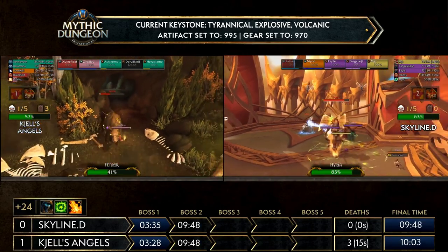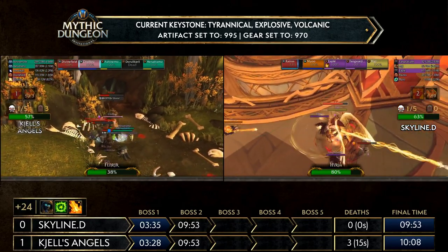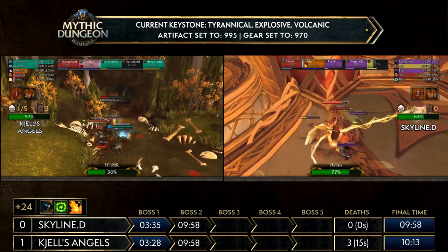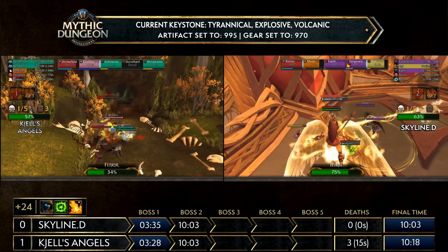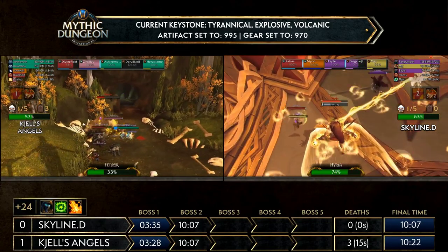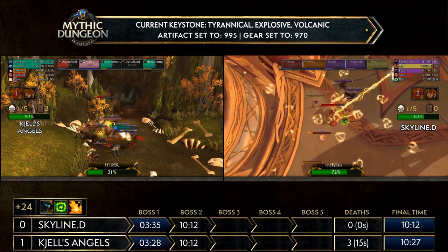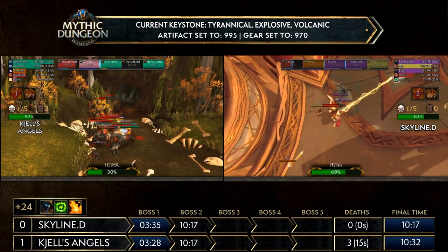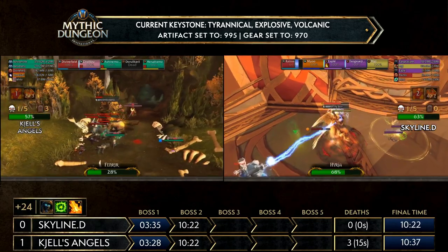If you use the Battle Res here, you're not going to have it available for Hyrja. At this point if you sit on that Battle Res, you're going to be sitting on it for 40 percent of a boss's HP, and in a Tyrannical setting that just spells disaster. Damned if you do, damned if you don't. The entire reason they went to this boss first was they assumed they wouldn't see a death. Keep in mind Skyline D is already going to be working on Hyrja. For Shell's Angels, once again they decide to leave down their Moonkin — I didn't even see if he made it into Bear form in time. Fenrir is now at 30 — that's only 10 percent since he died, slowing them down considerably.